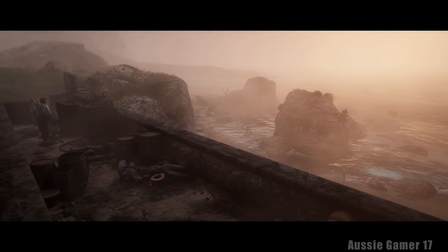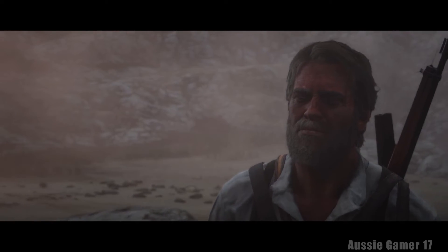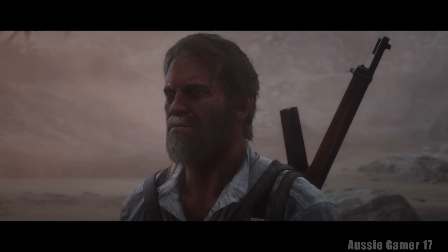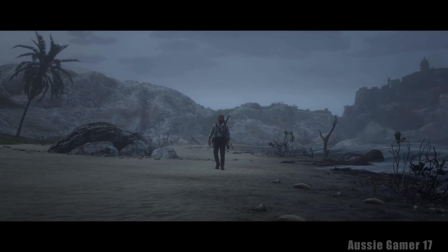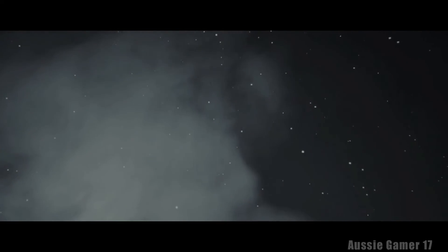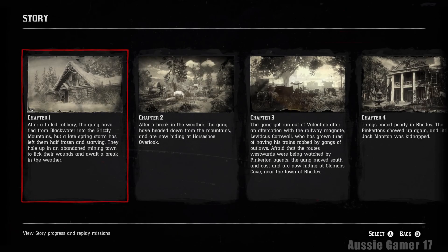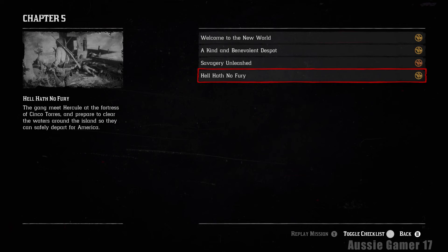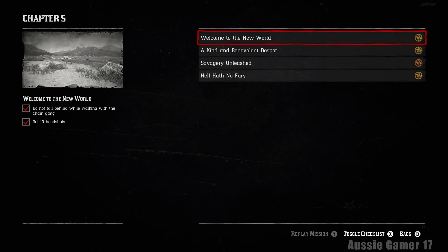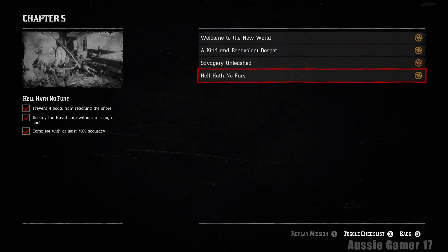We're not too worried, but let's check - pause it, check progress. Don't get our hopes up. But there it is! We did get gold on that one. So we are now three out of four for chapter five. We could always go back and work on that one mission we missed if we needed to - we don't have much gear in it anyway.